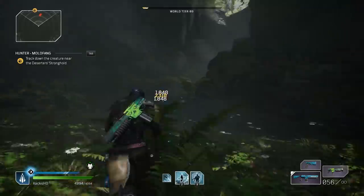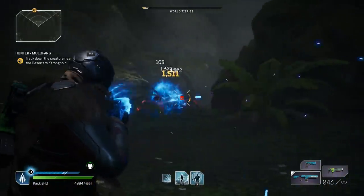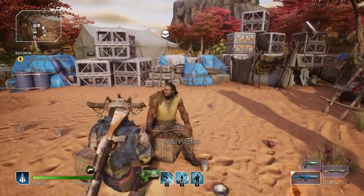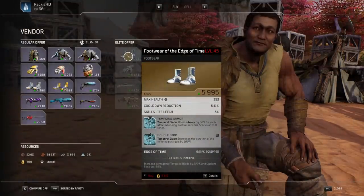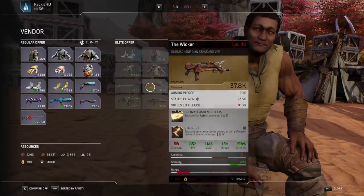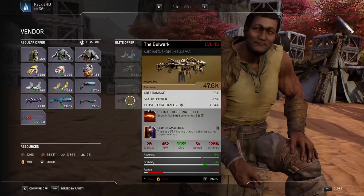Some simple things you should know about: once you beat the campaign and you're in the Outriders camp, you can talk to Tiago and he's going to outright sell you some of these legendaries. They are required level 45, which is pretty high, but the purples he sells are at your max available level, so those are often really, really good.